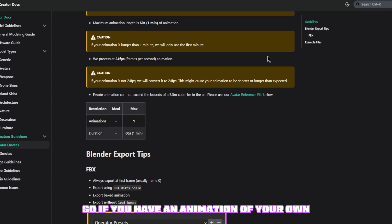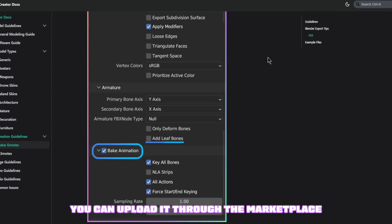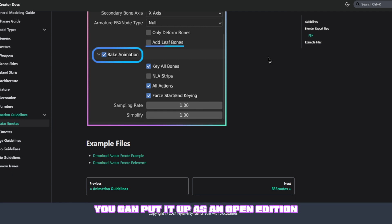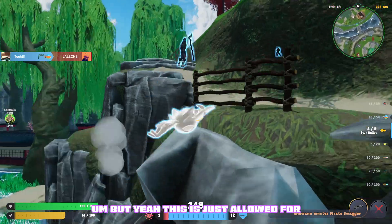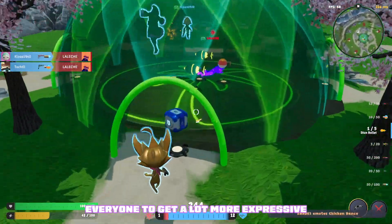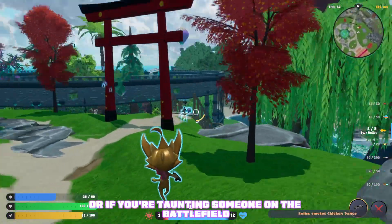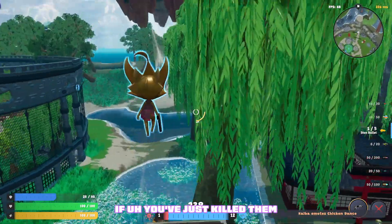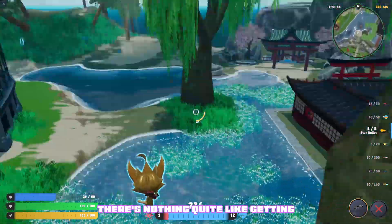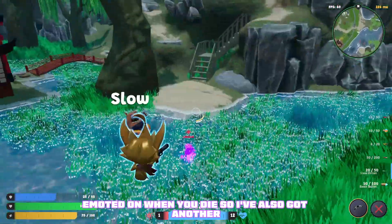If you have an animation of your own you can upload it through the marketplace and put it up for sale or as an open edition. This has just allowed everyone to get a lot more expressive, whether that be in a humorous way or taunting someone on the battlefield after you've just killed them — there's nothing quite like getting emoted on when you die.